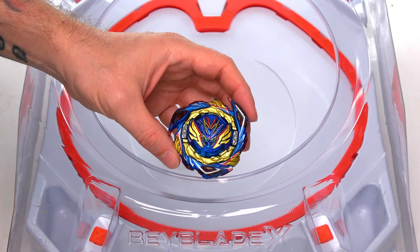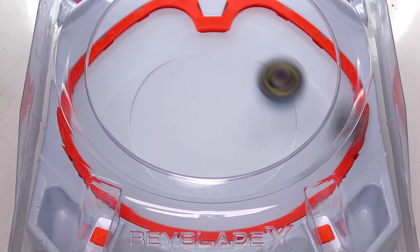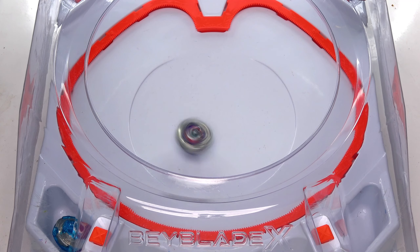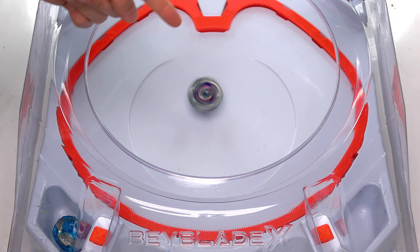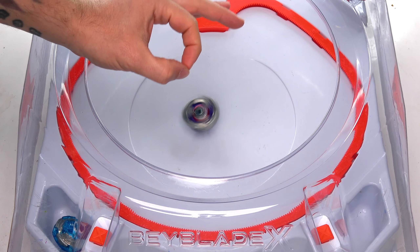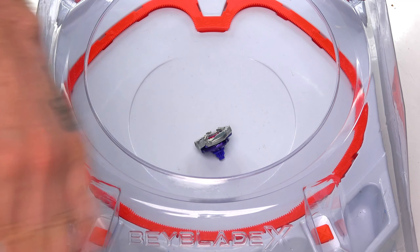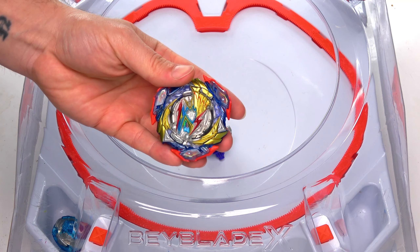Up next is Save Valkyrie — three, two, one, let it rip! Jumping attack — jumping out the stadium! That was insane, that was amazing! That battle right there is what you call absolute pure havoc. That was revenge from Shark Edge because it lost against Brave Valkyrie. Save Valkyrie did not stand a chance.